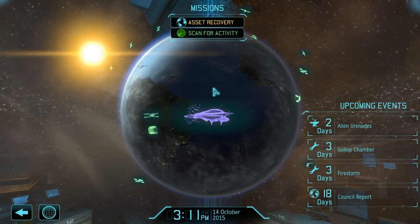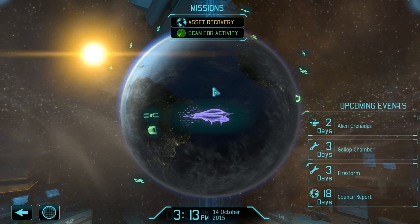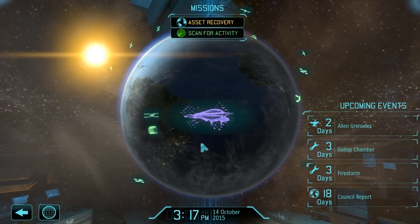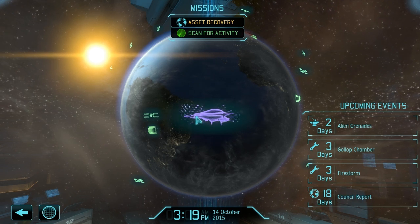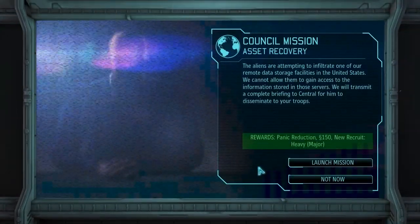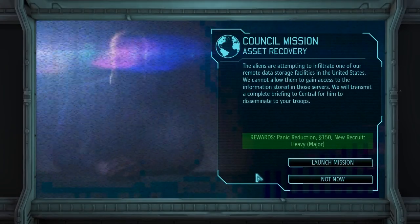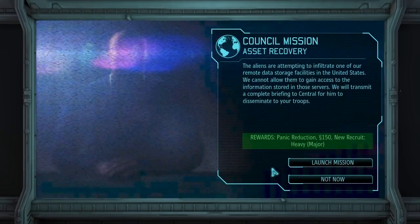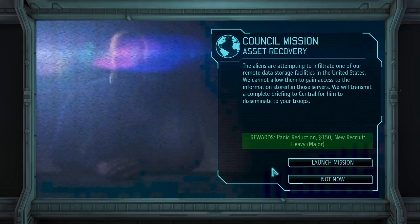Hello everybody, this is Dr. Hefe playing XCOM Enemy Unknown. Last time this big old badass alien ship showed up - I don't think we're gonna go there yet. We're actually gonna do a council mission, asset recovery. I guess we get some information. I haven't done this type of council mission before, so it'll be new for me.